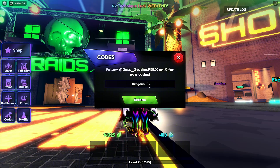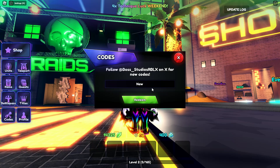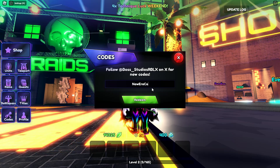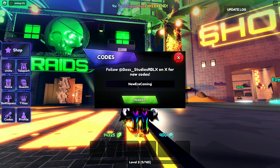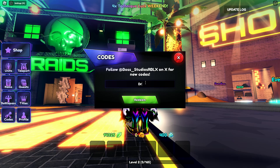The second code is 'dragons l?' — this code gives you 5 rerolls and 100 dragon skills. Now let's show the third code.